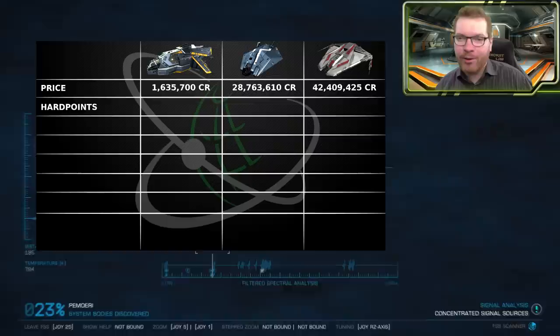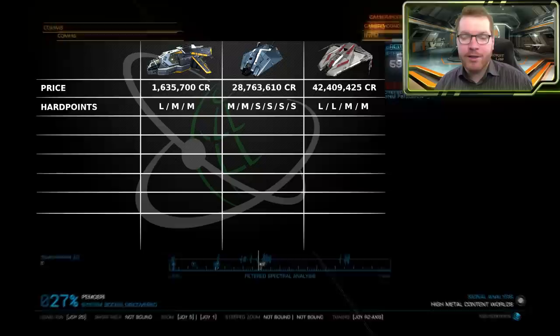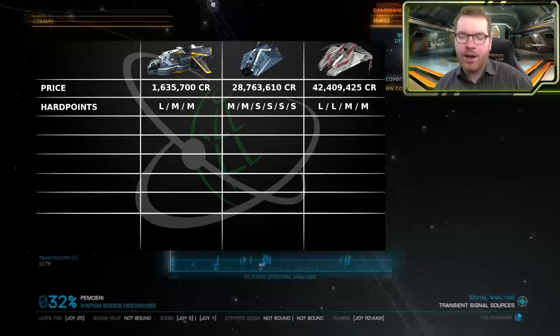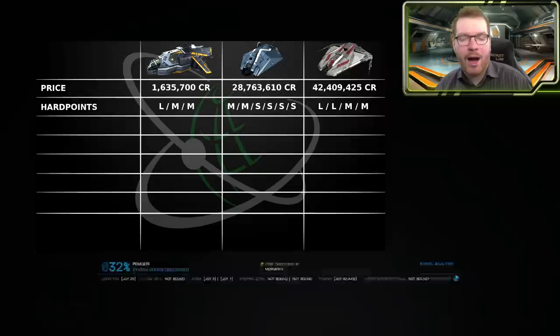Moving on to hardpoints — these are often not that important for exploration ships, unless you want to bring along some mining equipment. The Diamondback comes in with one large and two medium slots. The Asp Explorer comes in with two mediums and four small slots. The Krait Phantom comes in with two large and two mediums. A good rule of thumb I often use to compare approximate DPS output: two hard points of a smaller class is roughly equal to one of a higher class.